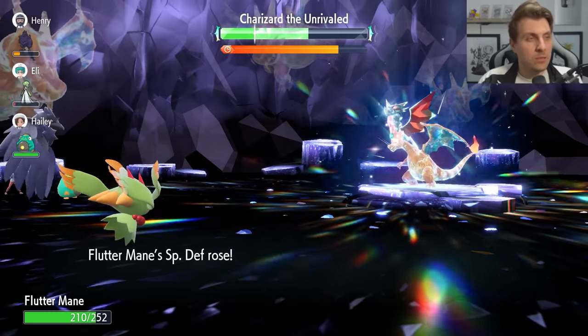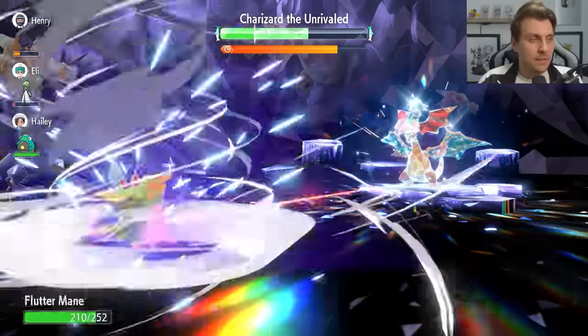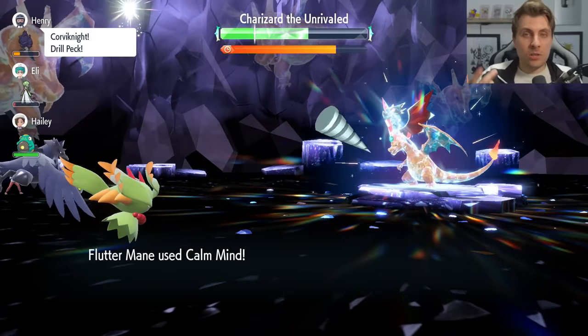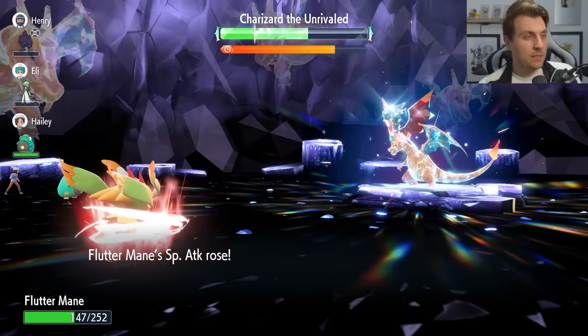You probably only need two Calm Minds to really have a big impact going through the raid. At this stage we're just concentrating on getting a couple of those up and then chasing that Terastallization, where we can close the raid out very quickly after that stage.